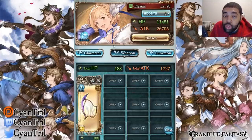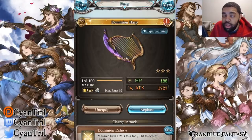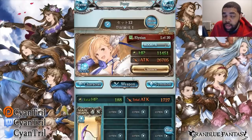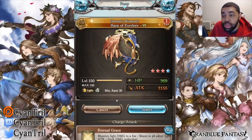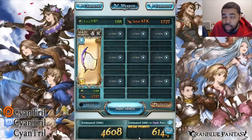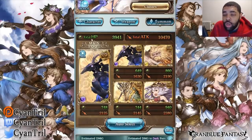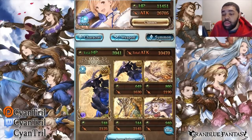For weapons, your grid doesn't matter — the only weapon that matters is your mainhand. You can run the Dominion Harp from the first event with Xenophon. You can also run the GW Harp if you made it for Light. If you want to do more damage while debuffing, you can run the Seraphic Weapon. Those are your three mainhand options. For this video I won't be using any weapons in my grid, just to keep it simple.